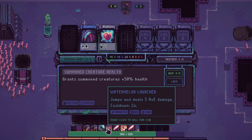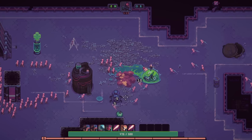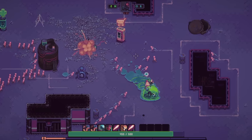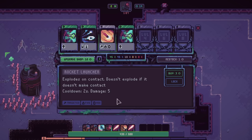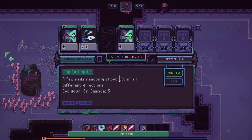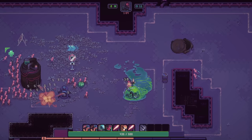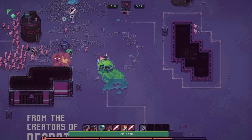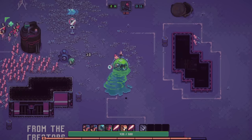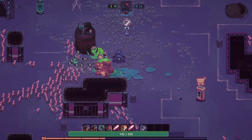It jumps and deals 5 AoE damage. Unfortunately, I don't actually think piercing affects watermelons, so it doesn't quite fit the bill. It doesn't seem like the eyeballs work either. Do we actually care about grabbing any of these? The answer is no, I'm just going to save my money. We could actually upgrade the shop a little bit more — that wouldn't be the worst idea. The sheer amount of bodies left behind is kind of horrifying.